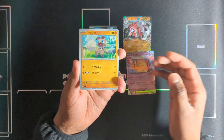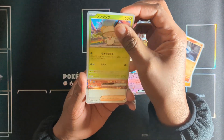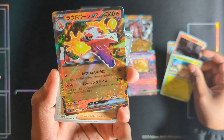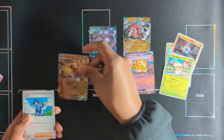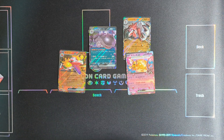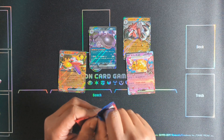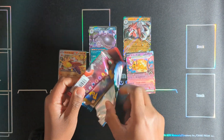Okay, this is like pack 6 or something - Skeledirge EX, not bad! Like I said, for a first enhanced expansion pack with starters in there, I think it's a really nice set and it will fit nicely. Even without the Dendra it would still have been a nice set.